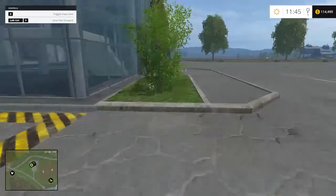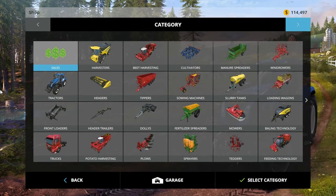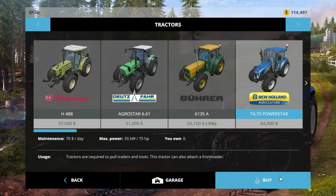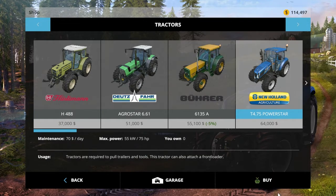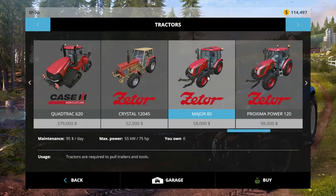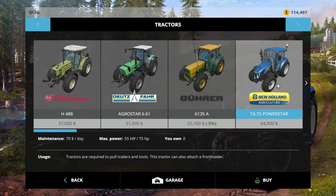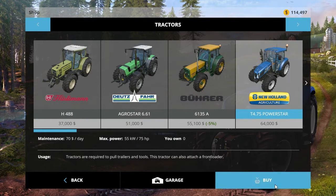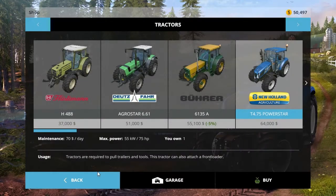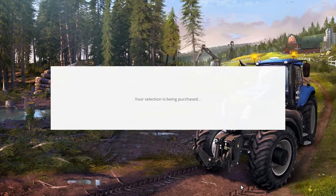Let's access the shop. We have $114,000. The T-475 Power Star is $64,000 — same horsepower, and it's actually less expensive maintenance-wise. Deal. We got $50,000 left, so while we're here we might as well invest in a front loader.